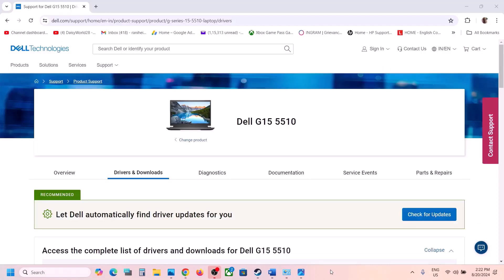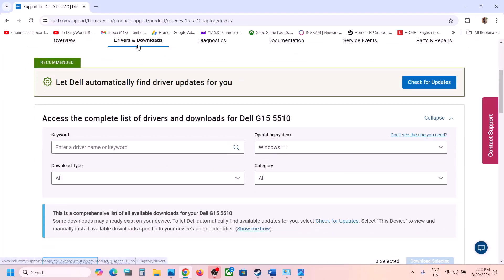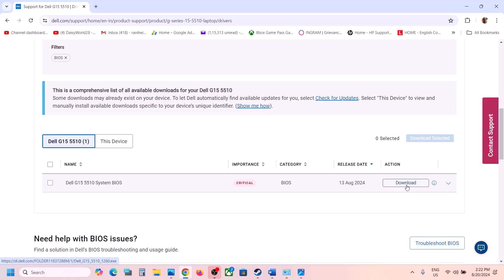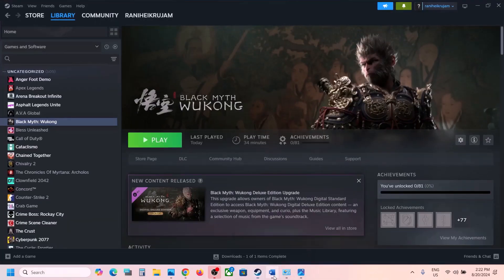The next step is to update your system BIOS. Go to your system manufacturer's website — for example, Dell, Lenovo, or HP — select your model number, find the drivers, select the right operating system, and download the BIOS update. Run the file to update. For laptops, make sure the battery is above 10% and the AC adapter is connected. Do not unplug the power cable during the update. After the BIOS update, launch the game and check.